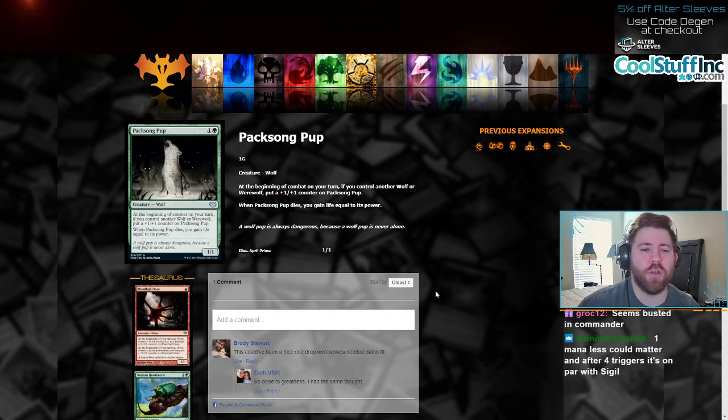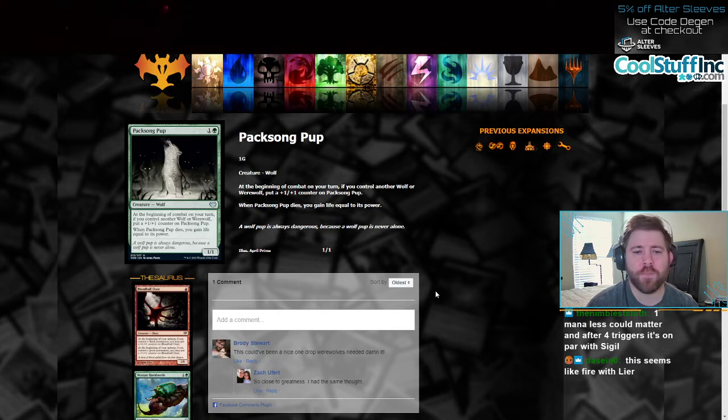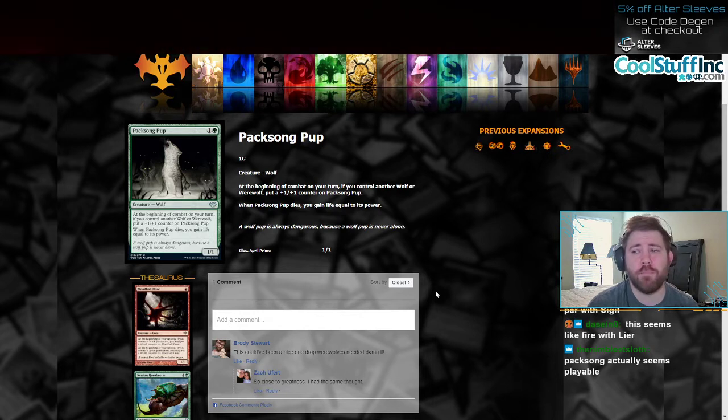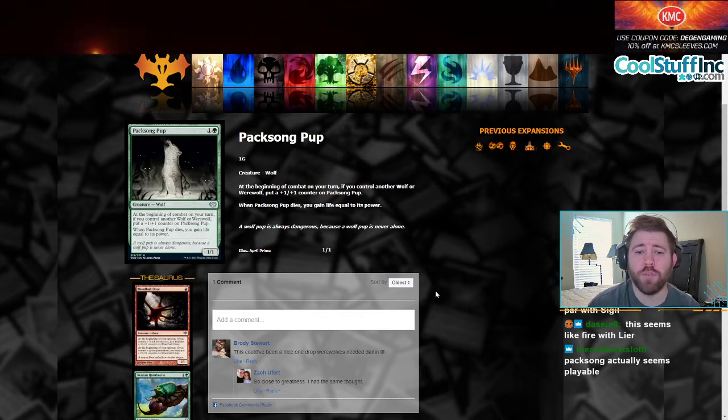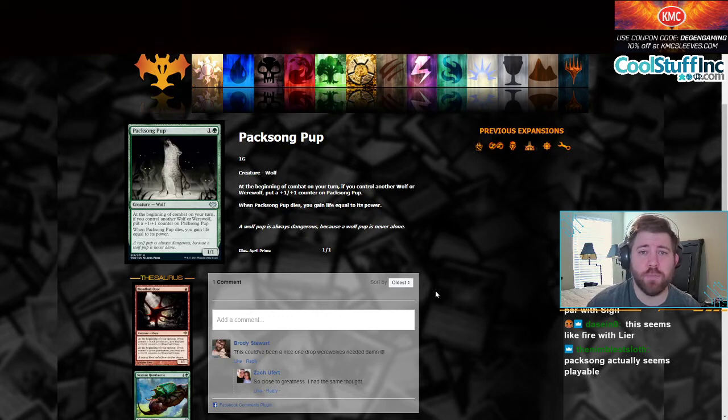Packed Song Cup is a one and a green wolf. At the beginning of combat on your turn, if you control another wolf or werewolf, put a +1/+1 counter on Packed Song Cup. When Packed Song Cup dies, you gain life equal to its power. The life gain is a little bit irrelevant, but I like the fact that this card says wolf or werewolf, so it kind of works with past wolves and current werewolves. This could be a card that makes werewolves even better than they are right now. It's an uncommon, but putting multiple +1/+1 counters on this card can make this 2/2 become a 5/5 really fast.